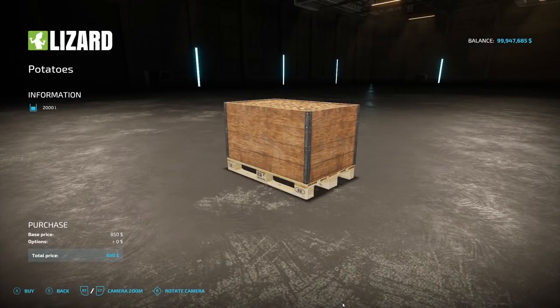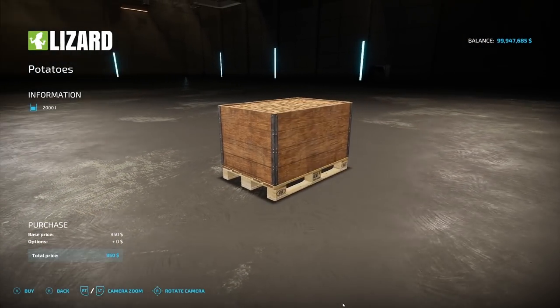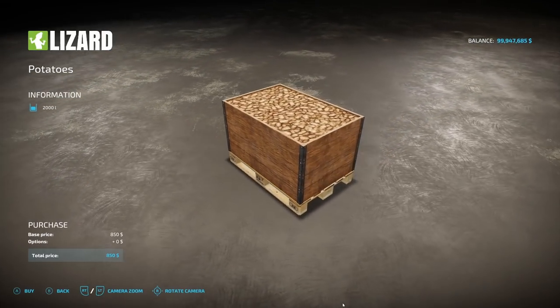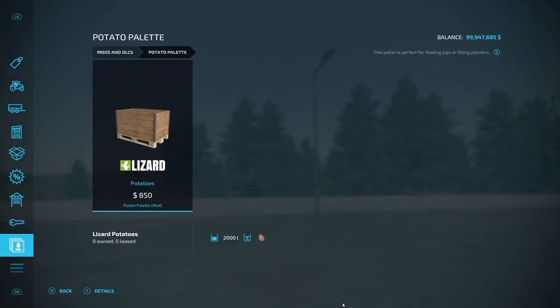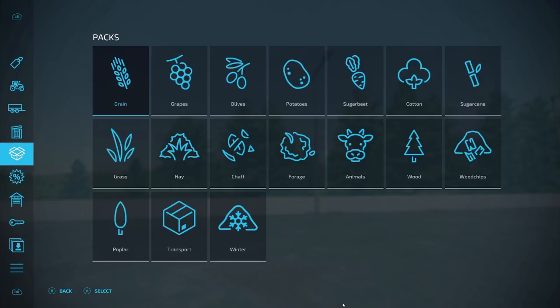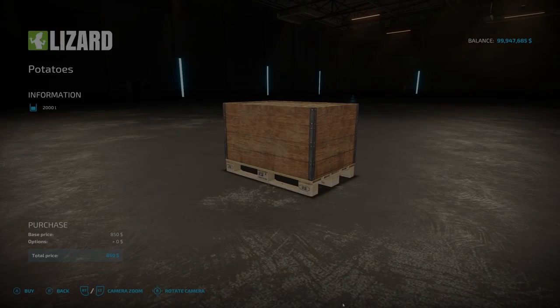Then we have the Potato Pallet from Happy Mole: $850, holds up to 2,000 liters, used to feed pigs or whatever you need. You can find it in the shop under Pallets, all the way at the very end.